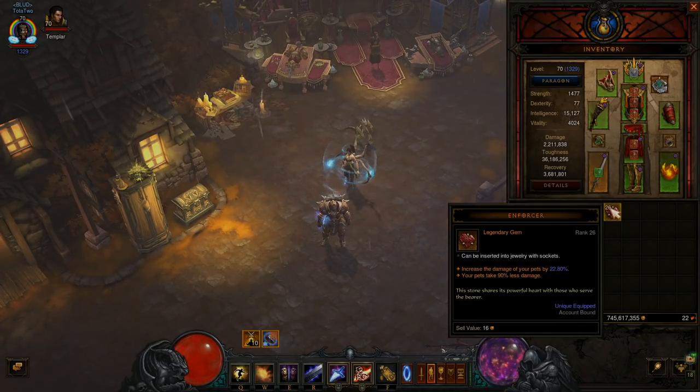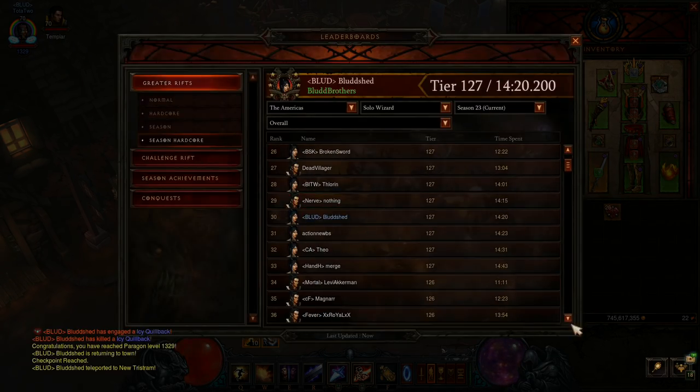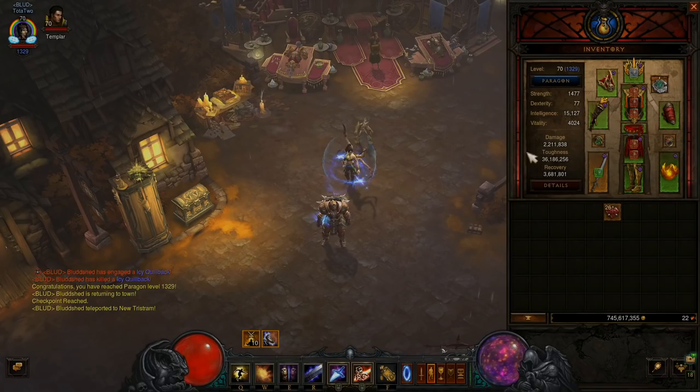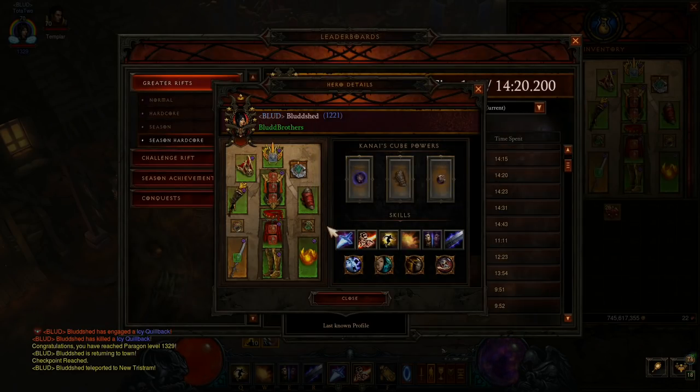We use it so they take 90% less damage, because your pets do die. The higher you push, the more damage they take and they die easier. I'm currently rocking a 127 solo GR and I've used Invigorating Gemstone still, not Enforcer Gem. So my pets stay alive throughout the whole COE cycle, and that's when I do the brunt of my damage.